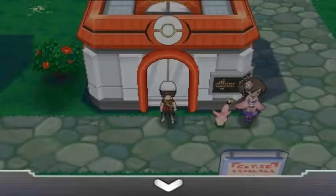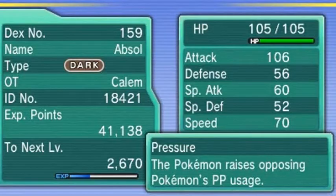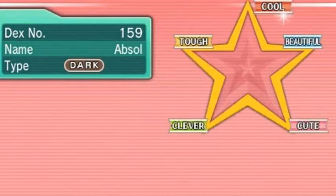We brought in an old face to help us in this little conquest — ladies and gentlemen, Noob Saibot! If you guys don't remember, we kind of replaced Raiden for Noob Saibot towards the very end of our Emerald Version walkthrough. Homie here is a very, very good physical attacker.